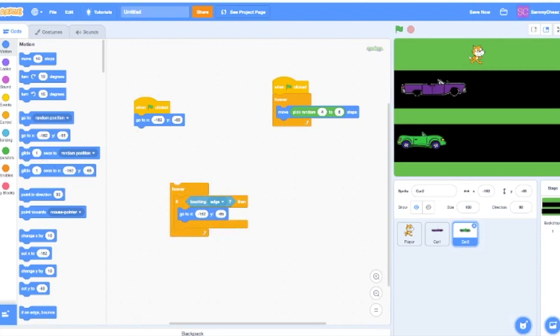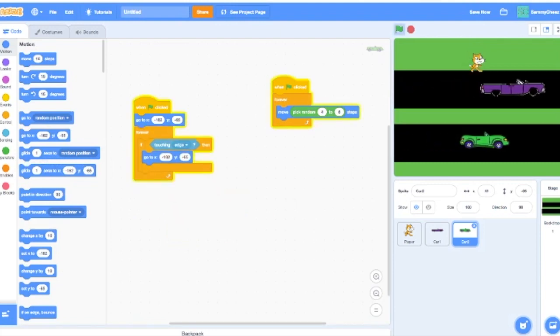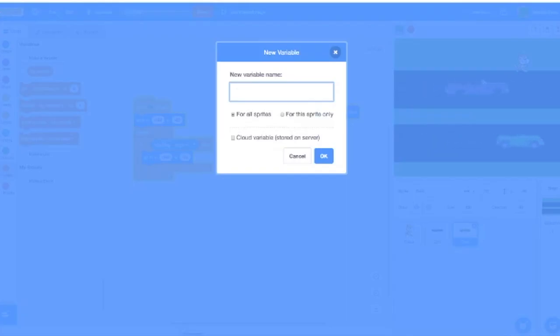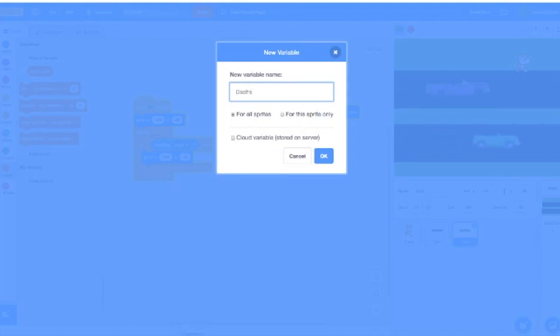Let's give our game a shot. We almost made it! So now let's make a 'deaths' variable to see how many deaths it takes to get across the road. Go into Variables, make a variable, call it 'deaths'. Make sure it's set for all sprites.